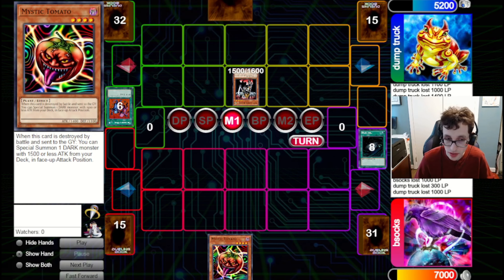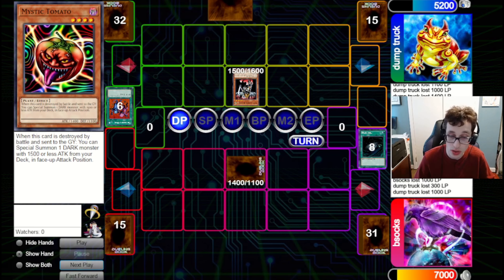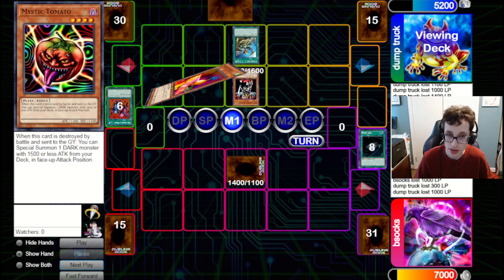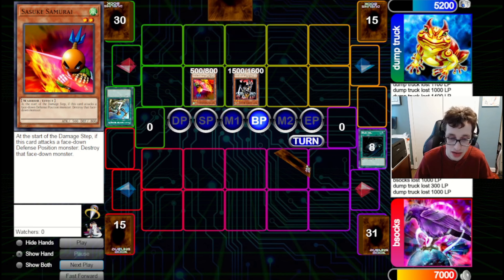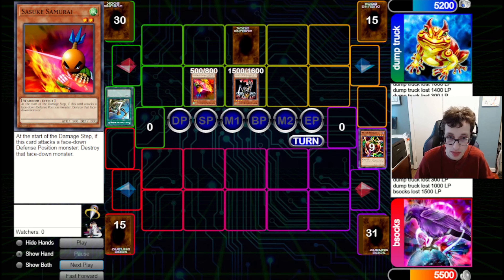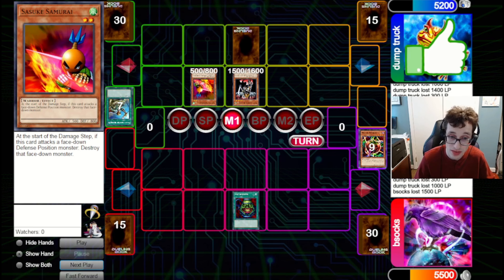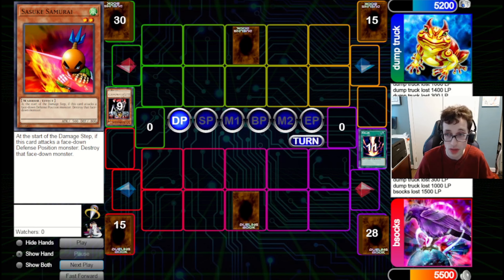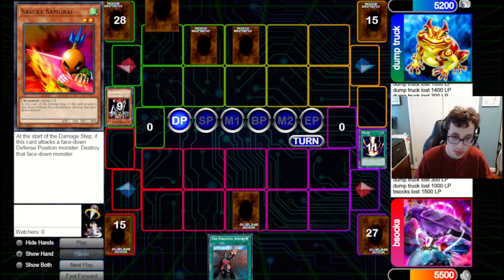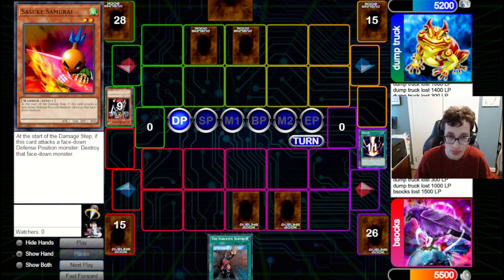We're still in a really bad spot because they've got Warrior Lady and we have nothing. They've got Rota and bring out Sasuke Samurai, which they probably sided in against our deck since it's good against Gravekeeper's Spies and Cyber Jars. We draw Pot of Greed — that could get us out of this. Unfortunately it doesn't quite. Raigeki can clear their board of monsters, but we're in a top-deck war. If they're playing a warrior deck, they've got more live top decks than we do. We keep Forceful Sentry in hand to bait out a hand rip, but they just pass back to us. We draw Decree.